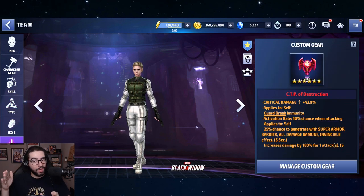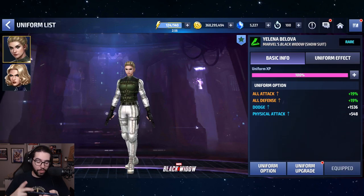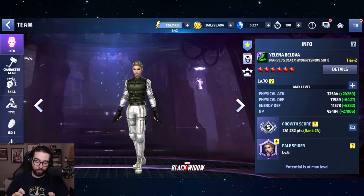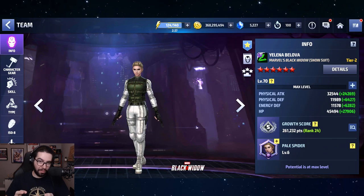Power of Angry Hulk, CTP of Destruction. Now, the uniform is rare so we're still missing the third slot, which would give us an extra 2,000 base HP. We're also missing another 1,700 dodge which could cap her dodge at 75%, and the last slot could push physical attack to maybe 34,000. She still has room to grow and I'm already ranked 25, which is insane.